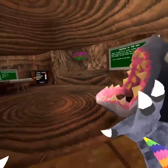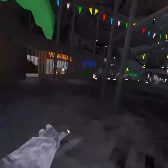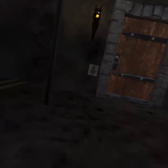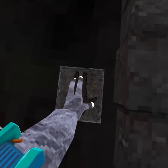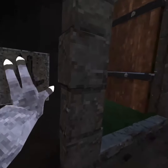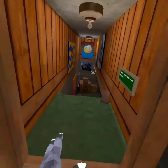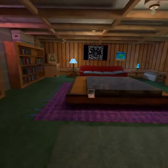So you first spawn here. To go to the basement, you want to do this — put your hands here, push down, push that way, go through, and go into here.